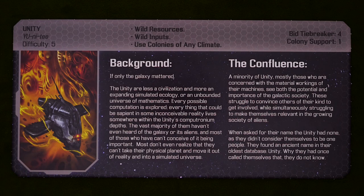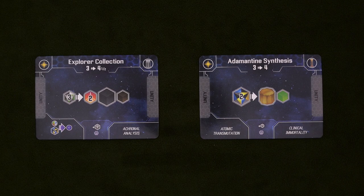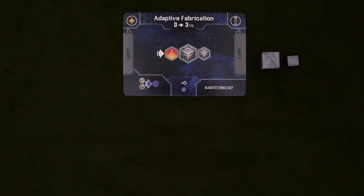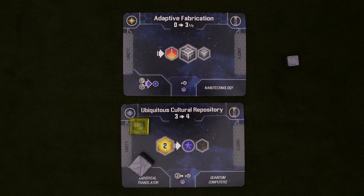This digital hive mind will never produce a lot of resources, but they can utilize anything in order to make everything. They achieve this via flexible inputs and outputs. Many of the Unity converters can take any resources, provided they're the right size, and some will create Unity wild resources. These grey cubes can be used by any player as if they were any cube of a matching size. So make sure that other players know what you're offering and that you're willing to trade for whatever scraps they've got lying around.